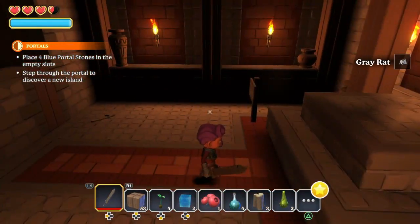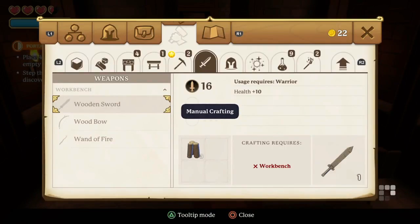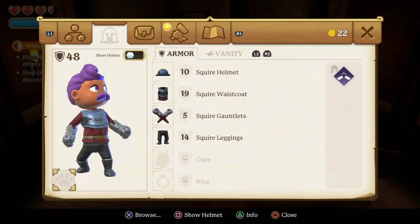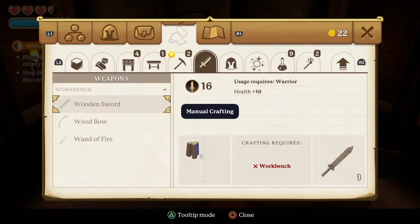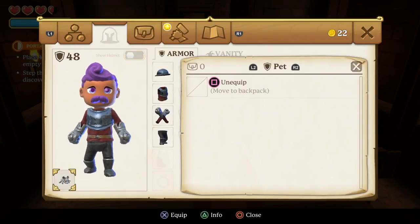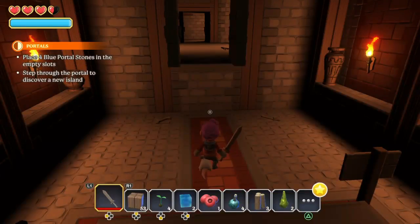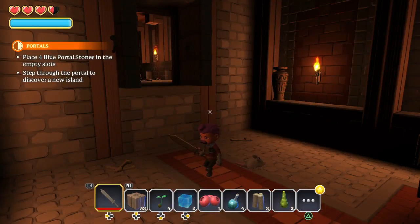Okay, that's not what I thought was gonna be in there. But I did see a little pet option — I can figure out how to get there. Pet! Gray rat! Yes sir! Isn't he... adorable!